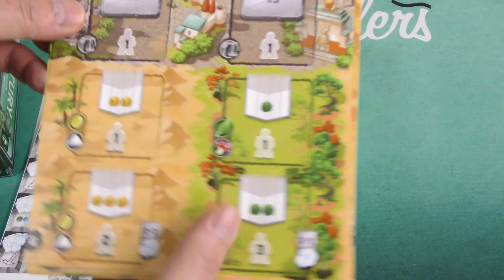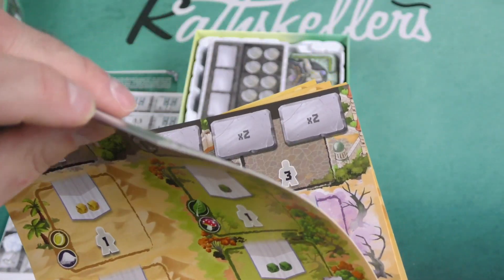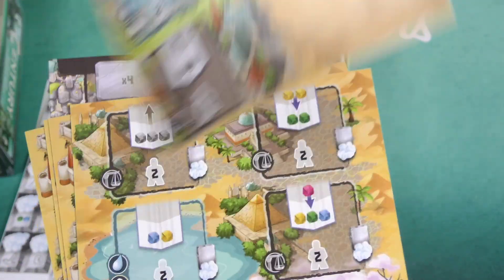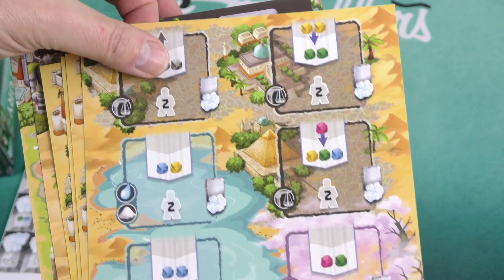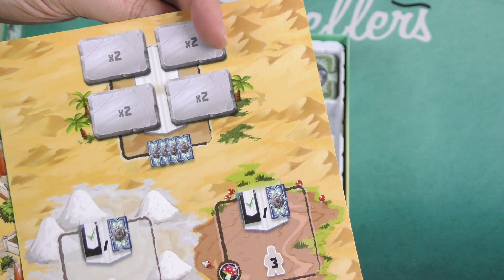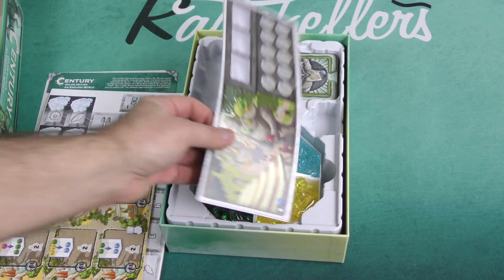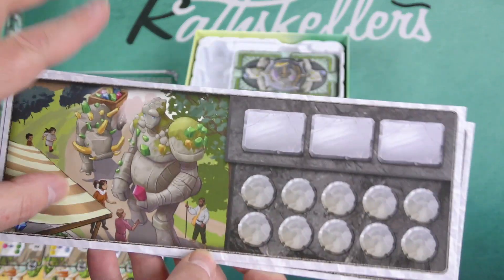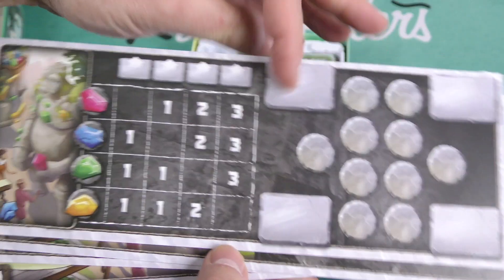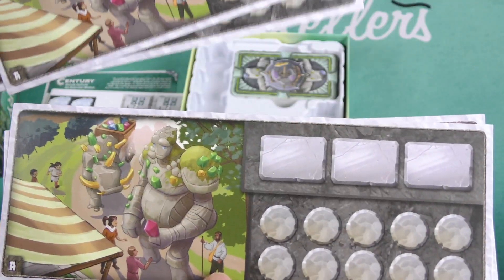We've got double-sided tiles — these are kind of card stock. Very colorful, vibrant artwork, as you can see. Here are our player boards, where you can keep your resources and keep tiles you've gained throughout the game. This is the A side of the board and the B side of the board, for the different player colors.